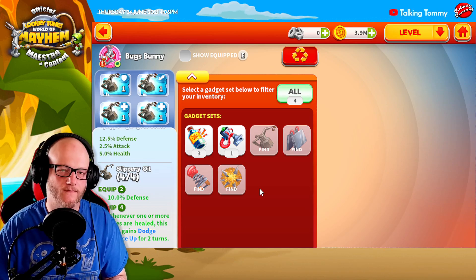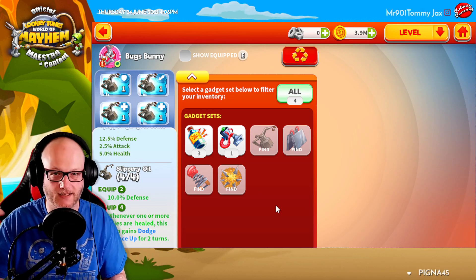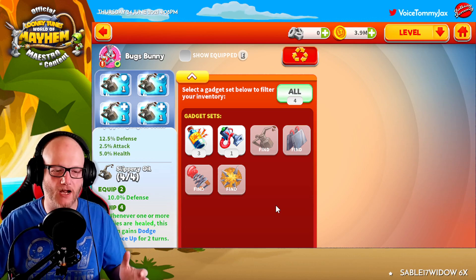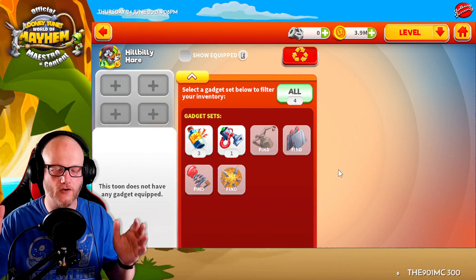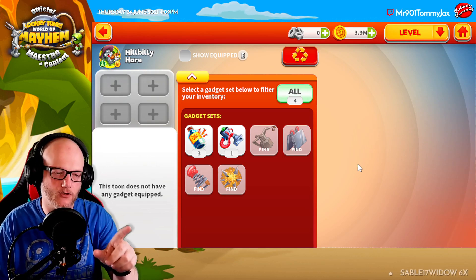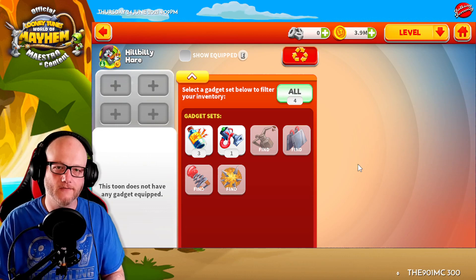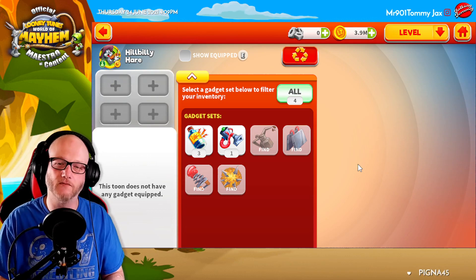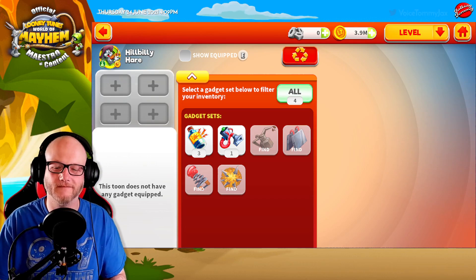It's going to be a lot of gadgets, especially trying to equip every team, but I don't think that's going to be an issue as long as there's a way to get them — and it looks like we can in the campaign. As time goes on we'll find out how easy or difficult it is and how much impact they have, but I wanted to bring this to you fresh. Let me know in the comments what you think about gadgets and what your strategy will be. Bang that sub button, hit the bell, throw a like on this, stay loony, and we'll catch you down the road.